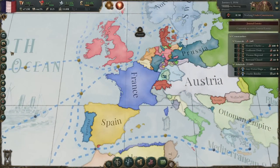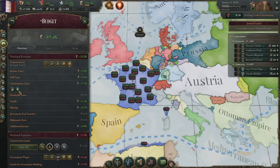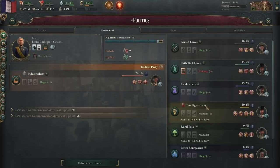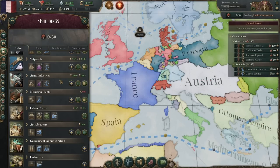First thing we're going to do as France: we're going to jack up our taxes up to level 5. We're going to add as many consumption taxes as we possibly can. We're also going to come over to the government tab. We start off suppressing the intelligentsia. We want to get rid of this because we want more authority to get even more consumption taxes. Set all your industry to automatically expand.